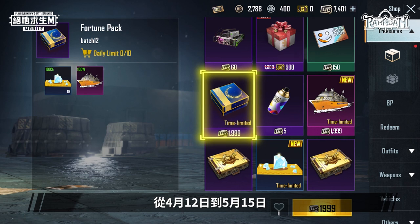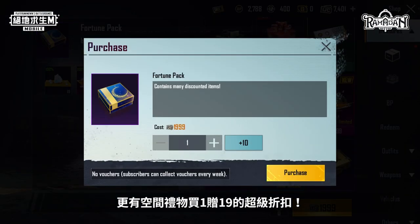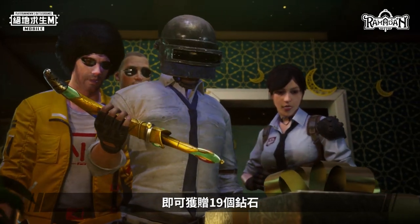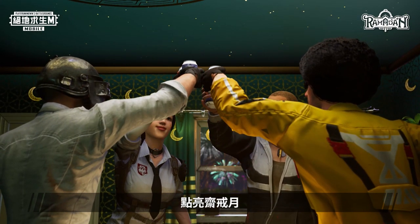From April 12th to May 15th, you get a buy one get 19 free bargain when you purchase space gifts. Purchase one cruise ship gift pack and get 19 AG for free. Create infinite possibilities. Light up the Ramadan flare.